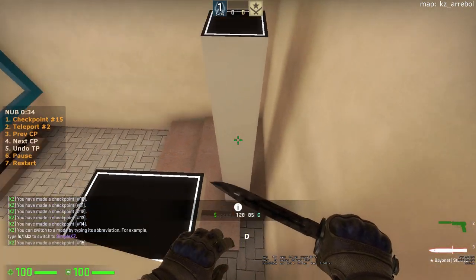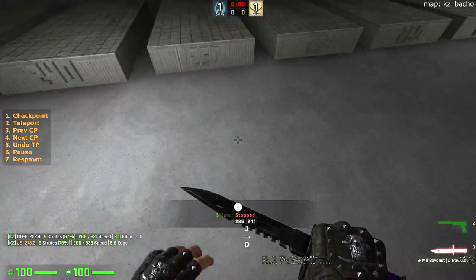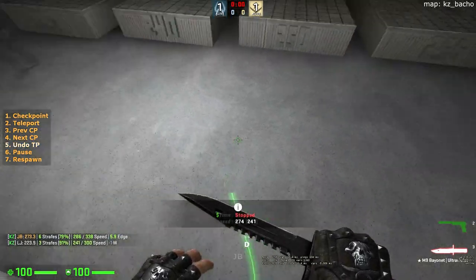Strafing after a jump bug will make you go super far. Some people have landed 280s in the past.